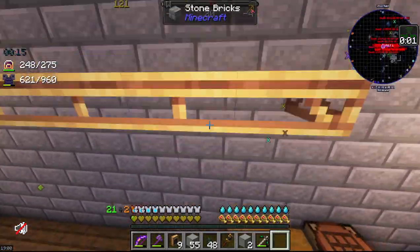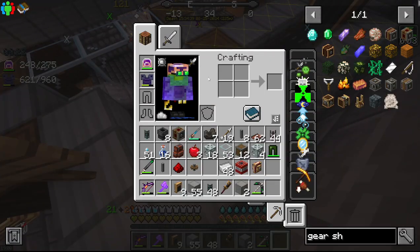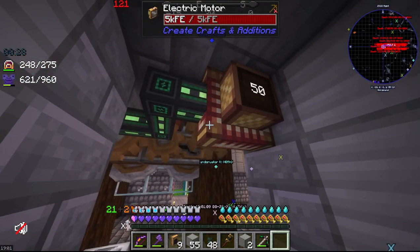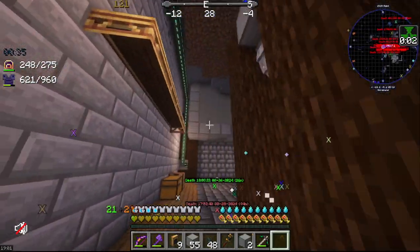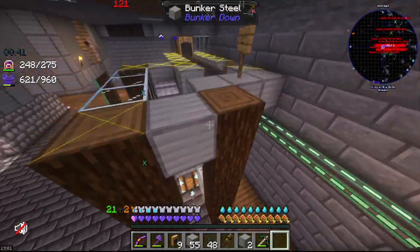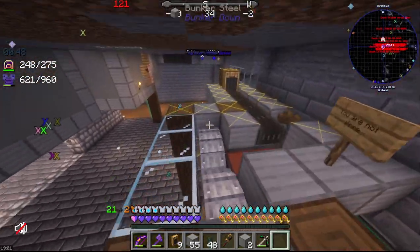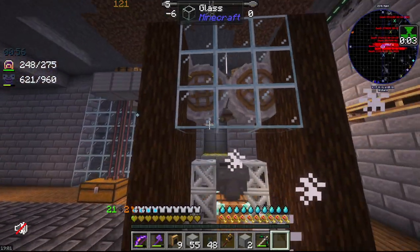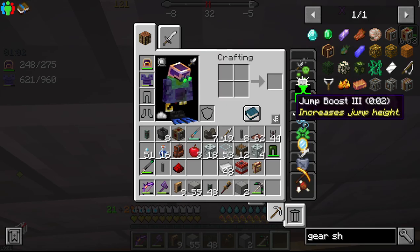We now have a functional crusher, functional belts. Are they pulling the right direction? I should be able to just flip this over if they're not. They're not pulling the right direction, but that's okay — if I flip this over it should just go the opposite way. Can it still crush when it's flowing up instead of down? It can't — interesting. So I have to make another gear shift.